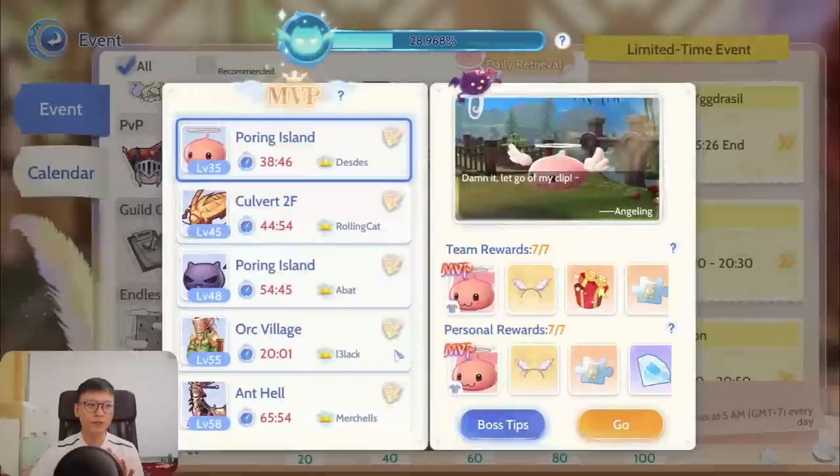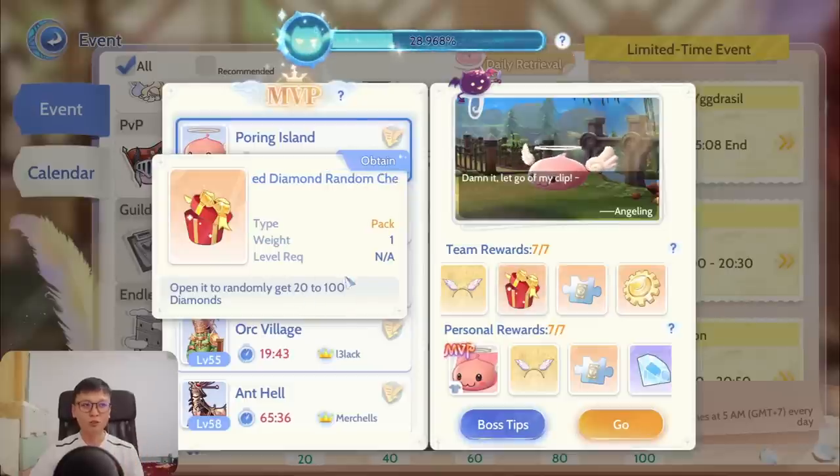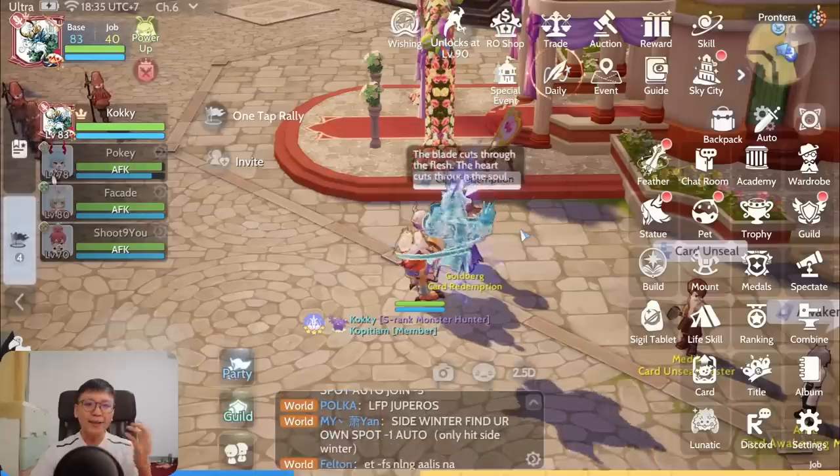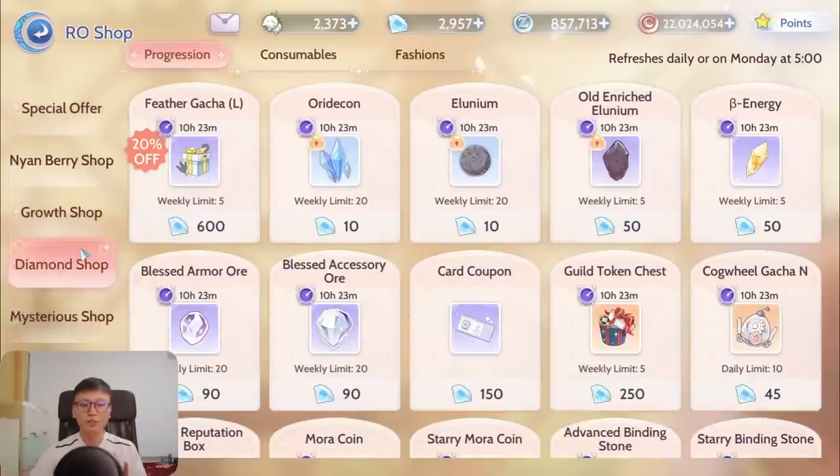For people missing events or in a less active guild, you're definitely going to get less. Another main source comes from MVPs. Today I've already completed my 7/7 including team rewards, getting random diamonds ranging from 20 to 100 each. This all adds up. The higher your diamond income, the more worth it it becomes to exchange for Illusion MVP cards — 25k diamonds to someone earning 1k per week takes 25 weeks, whereas someone earning 7–8k per week only needs about 3 weeks.